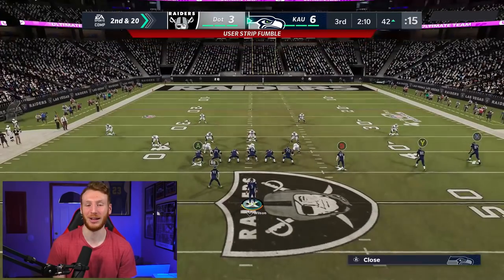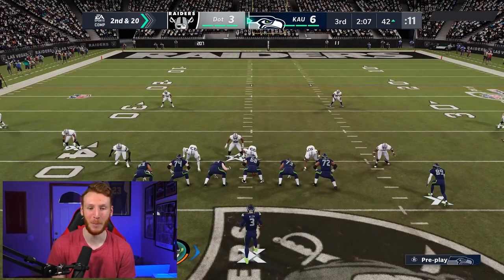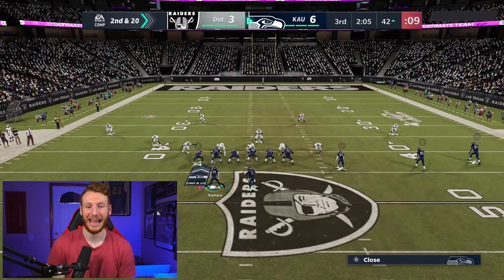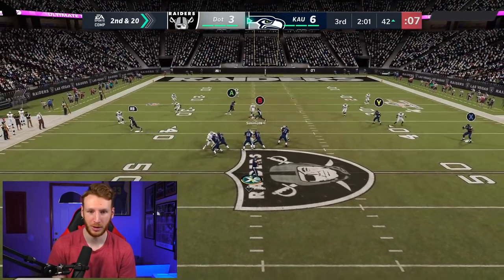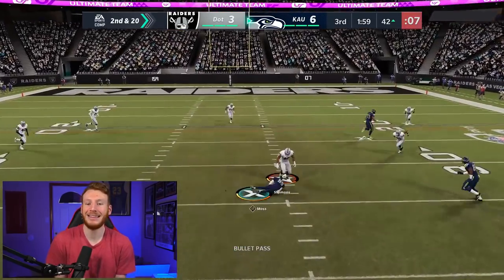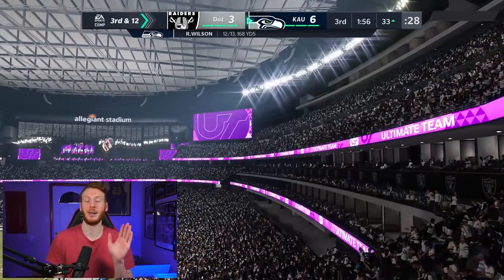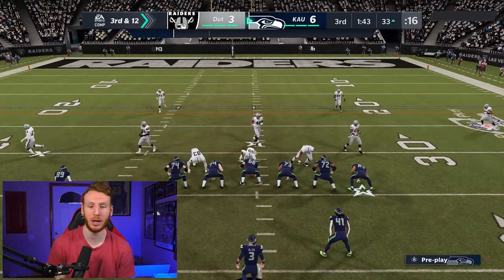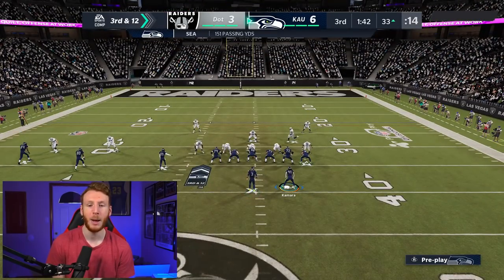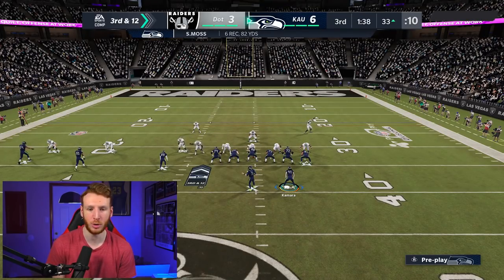We're going to change up right here because they were all over that play — I didn't see anything open and they came right through and made a big time play. So we're looking at slant or post. Playmaker back — see, I can't get in the habit of only utilizing the Playmaker, because right there I feel like I could have just thrown the slant. I don't want to be throwing near the user like that. We're going to go back to the same play, but if they don't user the slant, I kind of just need to take it when it's initially open.